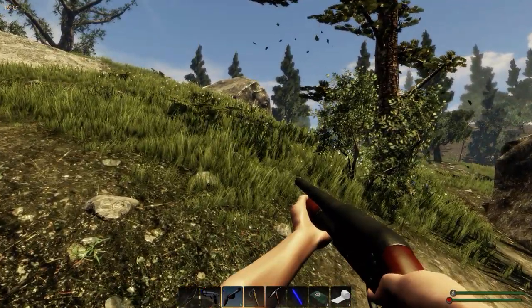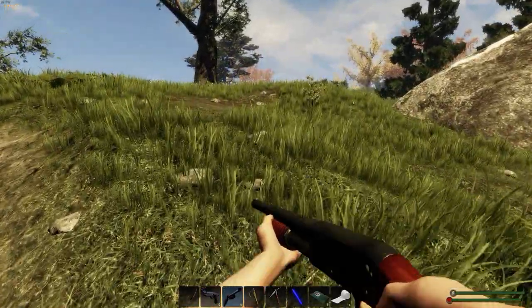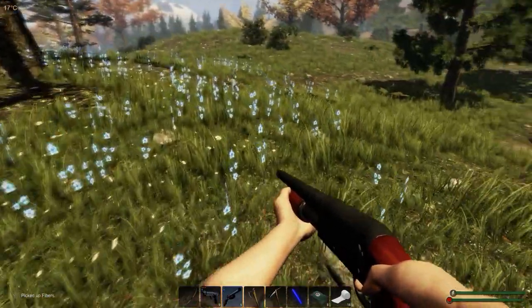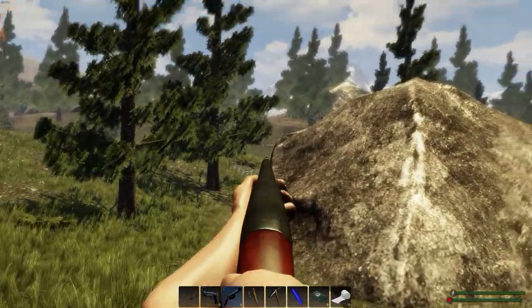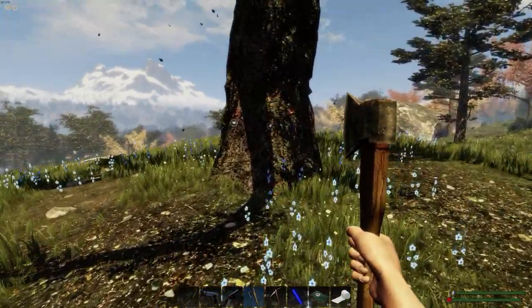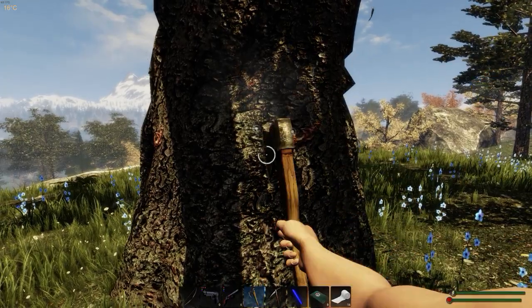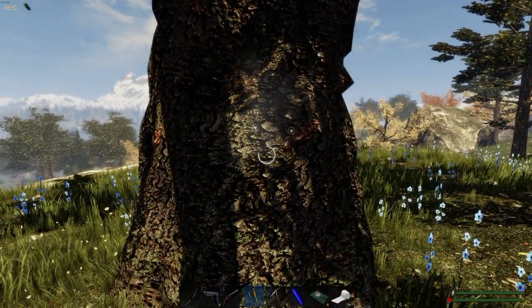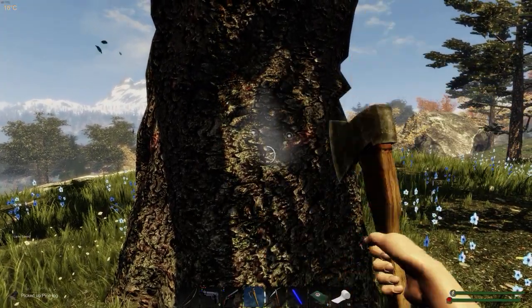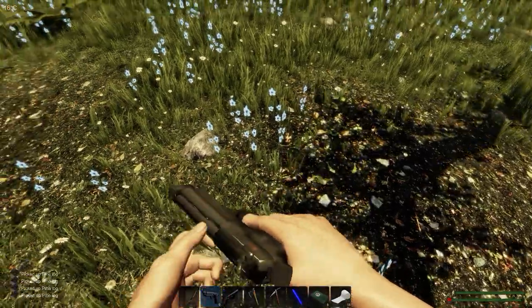We'll just have a quick look at the top of this hill, hopefully there's not a bear or anything up here. Okay, so the fence is right there. We'll grab a bit of wood while we're here. Lovely blue flowers in this area. Didn't manage to catch all of those but not too bad.